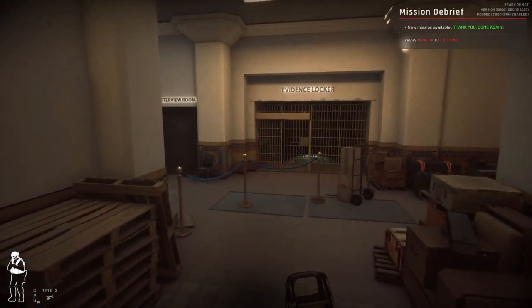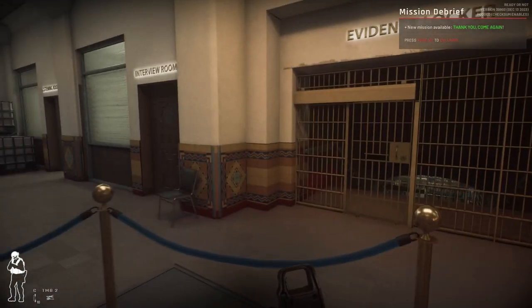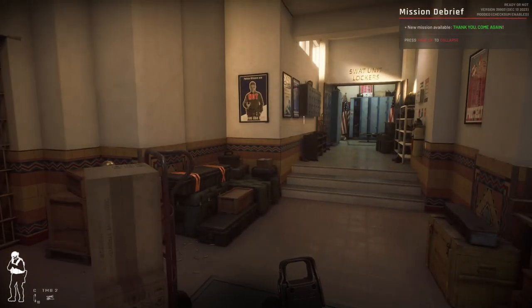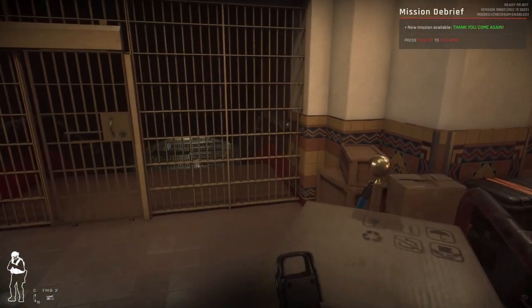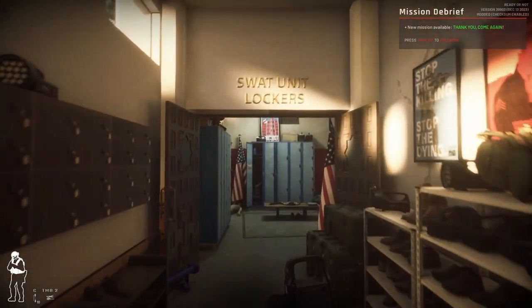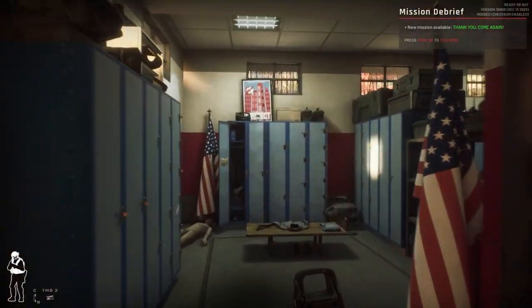I don't think this area here is accessible yet. Any of these rooms — you got Sergeant Hoffman, please call extension 4100. You can't go that way yet. This is your locker room.